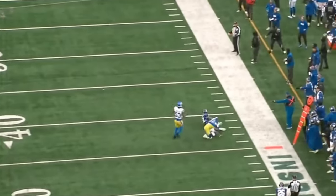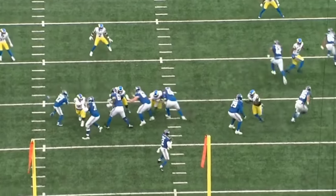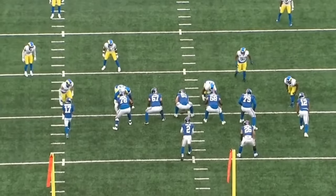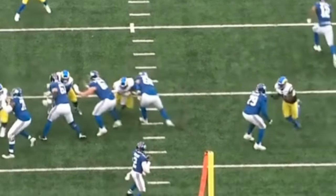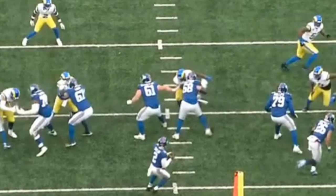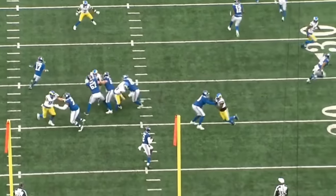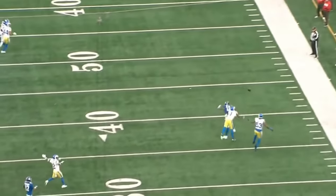On this one, Turner does a phenomenal job showing off the hands. As a defensive tackle, if you want to be a consistent pass rusher in this league, you have to have good hands, and Turner has shown that throughout his short career. He's playing the two-eye technique and with the right hand, he's going to swat the guard's hands downward. The guard basically loses at the point of attack — he ends up leaning forward and gets off balance. Turner goes right around him, generates pressure, and actually hits the quarterback. Although it's not a sack, it's still a winning rep.